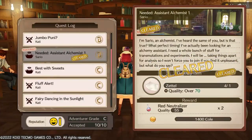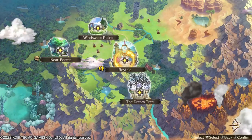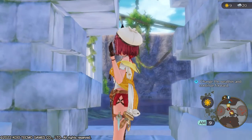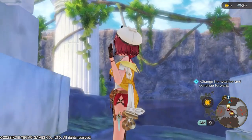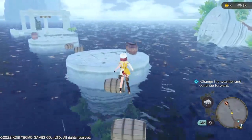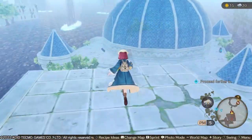Besides a world map and a big map for the area you're in, you also have a mini map which can be moved to the middle. And do you remember when I told you that you can play with the weather? This is very important for traversal, because there are different obstacles around the world, and by playing with the different weather elements you can go from area to area.